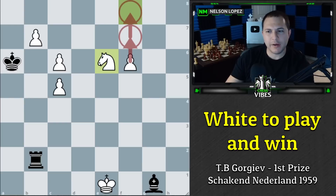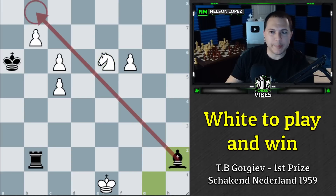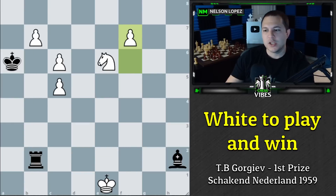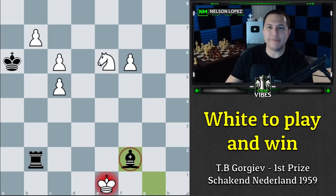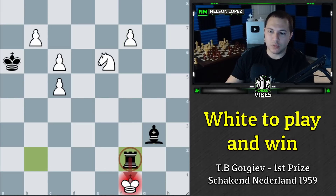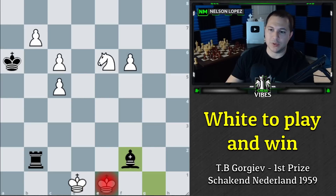Black has stopped this pawn temporarily, but we are now threatening to push the other pawn. Black has to figure out how to stop this. You might say they can play bishop h2 to stop it and then use the rook to stop the other one, but after we play f7, the rook can't get there because our king just takes the rook — it has no way to cover that square. But black is not out of tricks and plays bishop to f2 check.